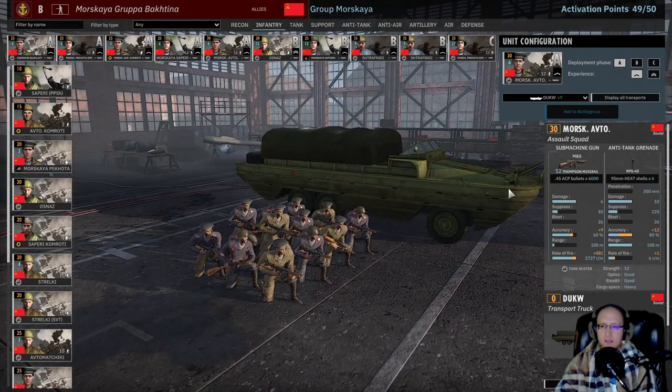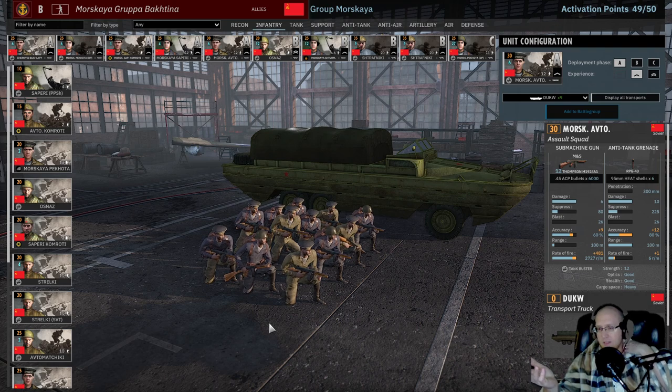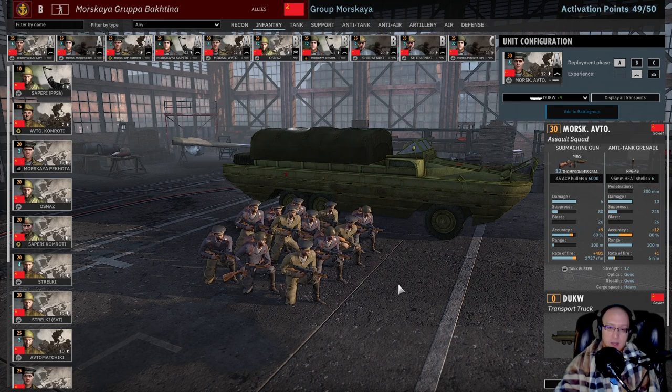One of the highlight squads of this deck is the Moskaya Avtos with one of the strongest submachine guns in the game — the Thompson. It just pours out damage. They're pretty fun to use. They will not win against a dedicated flamer unit, and they'll die to TNT, which is why these units are generally not that popular — they do not outfight other CQC infantry. TNT or grenades will blow them right up, and Flamers will keep them moving. Although against the six-man Sturm Pioneer squads, these will generally win.